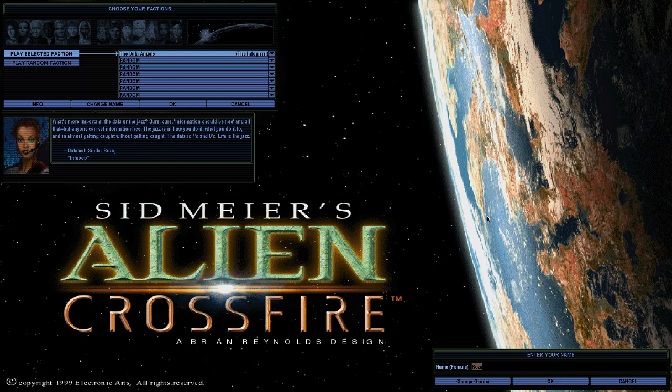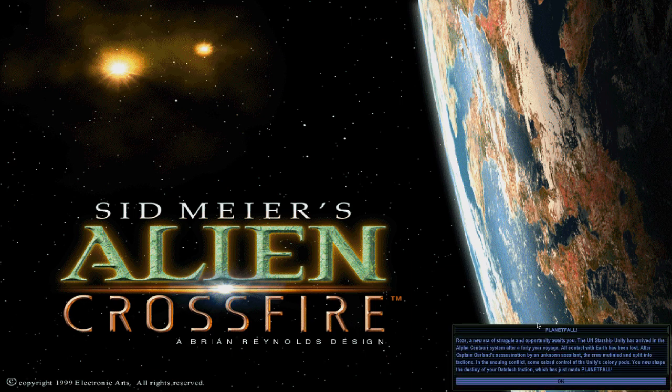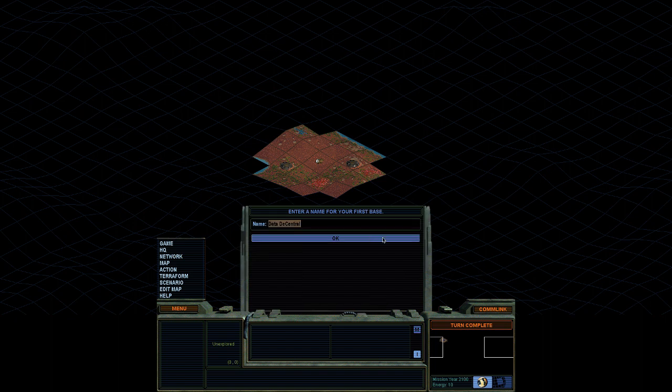We are going to do all random and be the Data Angels. The game intro reads: 'A new era of struggle and opportunity awaits you. The UN starship Unity has arrived in the Alpha Centauri system after a 40-year voyage. All contact with Earth has been lost. After Captain Garland's assassination by an unknown assailant, the crew mutinied and split into factions. In the ensuing conflict, some seized control of the colony pods. You now shape the destiny of your Data Tech faction, which has just made planetfall.'